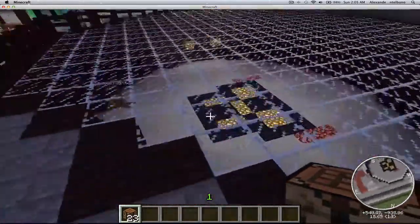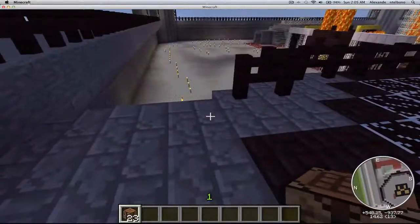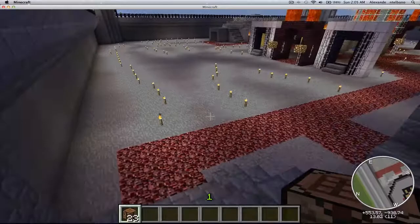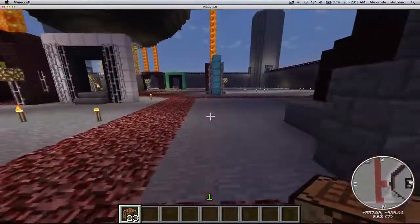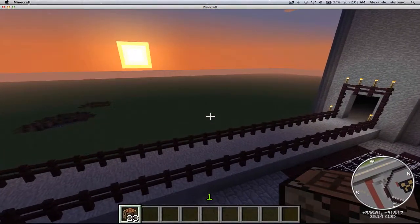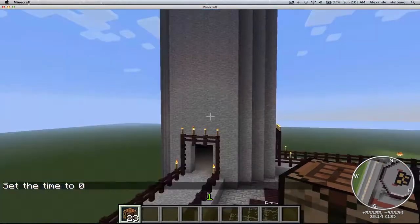Everybody else can come up here and watch the two fighters. When one dies, the person who went in the portal after him will teleport down there and then they start fighting with fresh health. So we got our basic towers here.